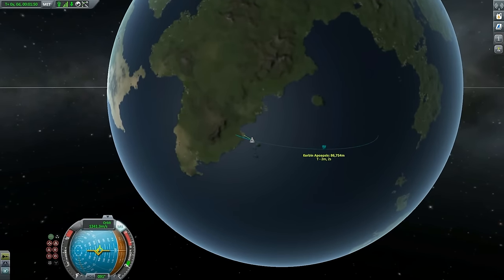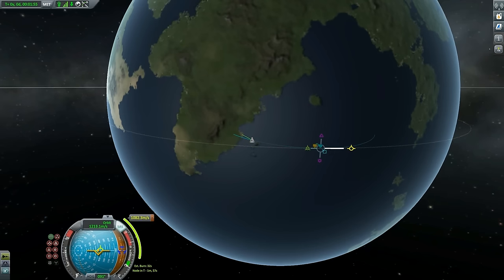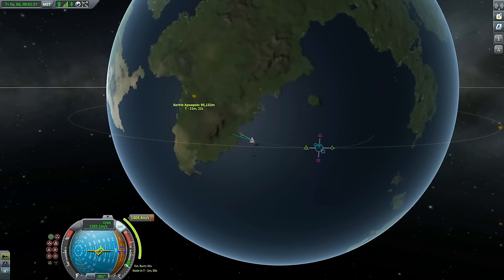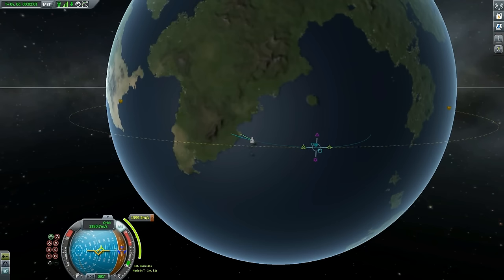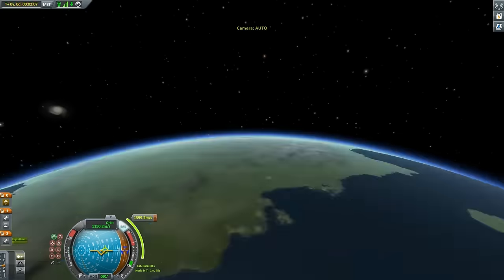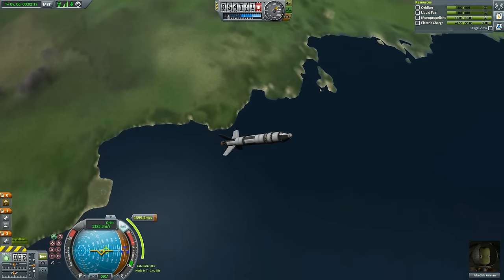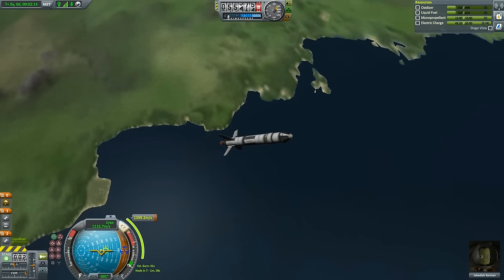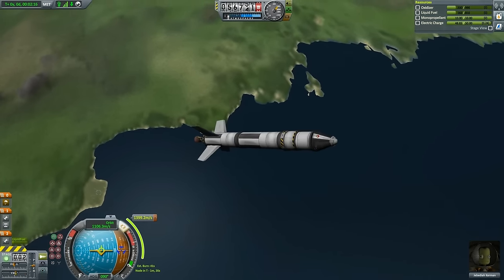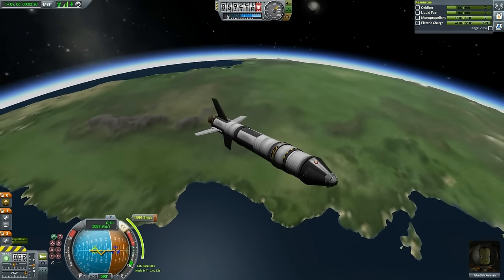We are at roughly 45 to 50 degrees, trying to get our apoapsis between 80 and 100 kilometers. At 86 kilometers — I think that will do. Now I will show you how to use maneuver nodes. You go to the apoapsis on the map, left-click, and say Add Maneuver. Then you drag the prograde green marker until you get a rough estimate, aiming for the two trajectory points to be at roughly the same height. The projected line is marked in yellow, and this gives you a number — 1,399.2 meters per second — which is called delta-V: the amount of velocity change needed to achieve that desired trajectory.